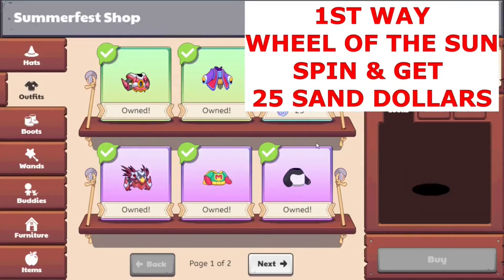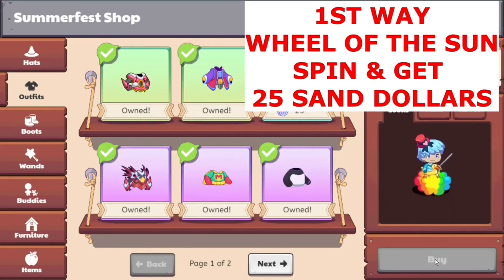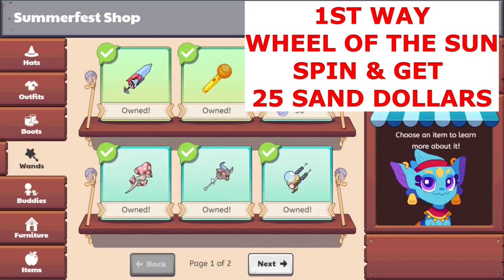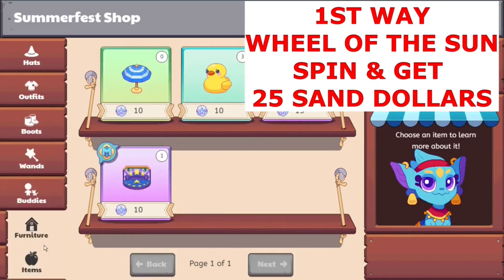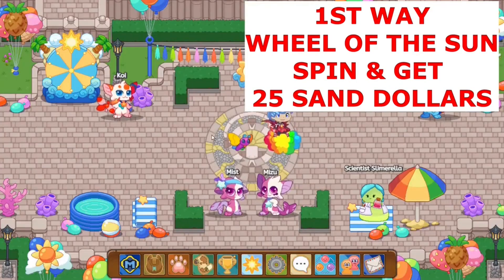Let's see if we can buy something. We cannot buy the rubber ducky — this is a war crime. I thought I already had the spots though. Oh wait, no, I think I did that on my other account — yeah, that makes sense. Well, either way we mostly have the majority of the shop bought out.